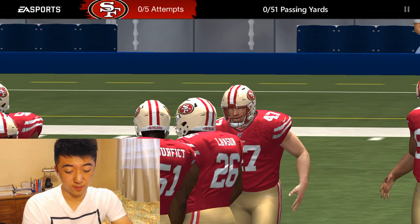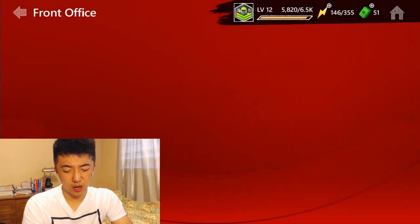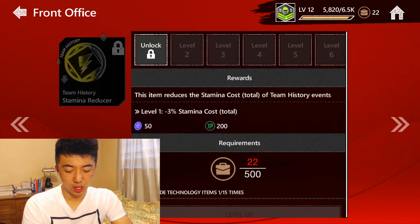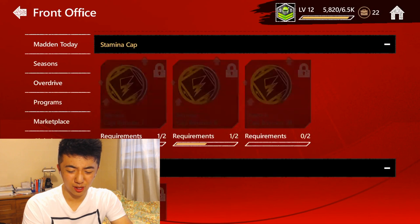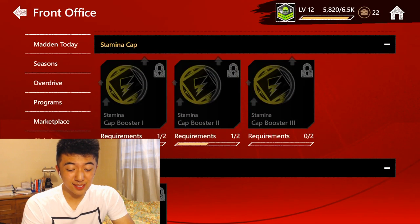Another thing you guys can do is go to the front office locker — technology — and you guys can actually get stamina boosts right there, like program stamina reducers for briefcases or suitcases, whatever you want to call it. You guys want to get those because they will actually help you a lot. Regen booster 2 just makes it faster — I'm just giving you guys the different ways you can do it.